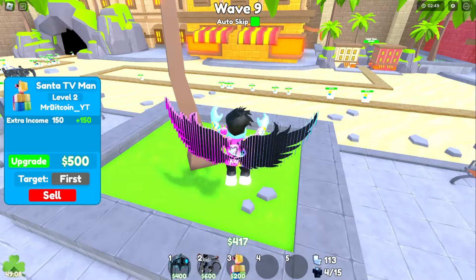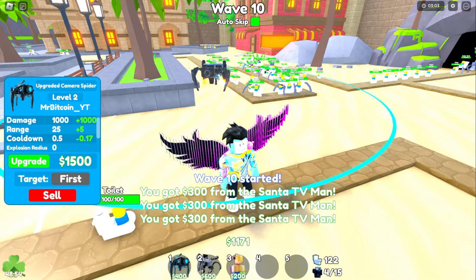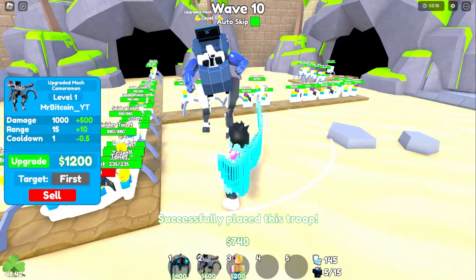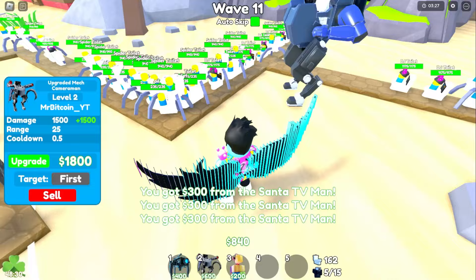The mech is handling waves and he's only level 2 — that's crazy. At level 2 he does 2,000 damage every half second, which is pretty good. Let's place him down. Level one his cooldown is one second — that's bad. The upgrade costs 1,200 cash. After upgrading: 1,500 damage every half second.